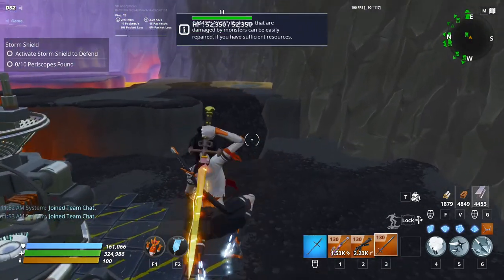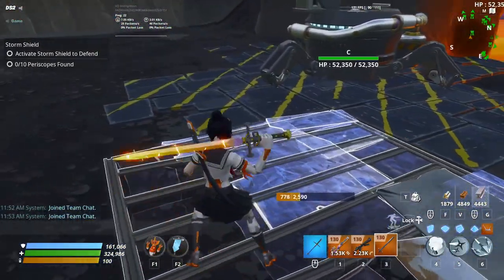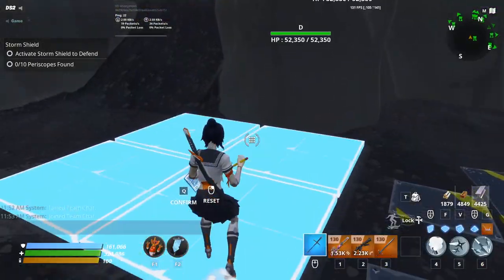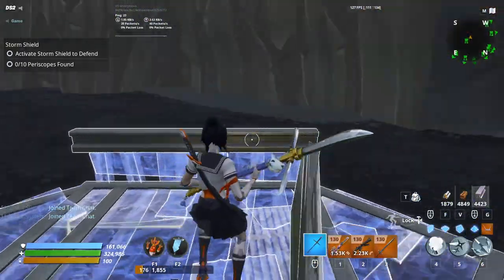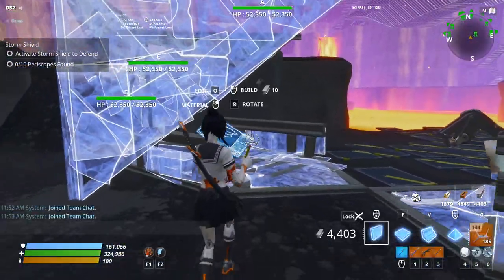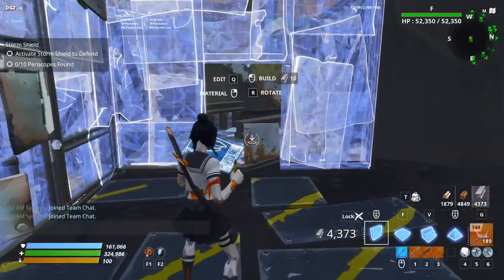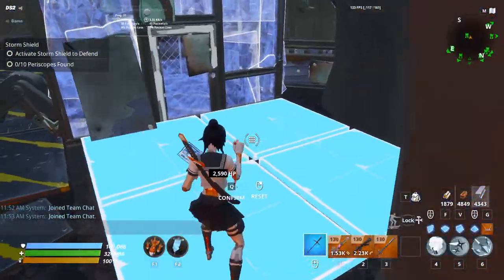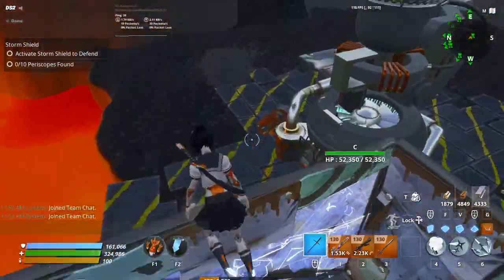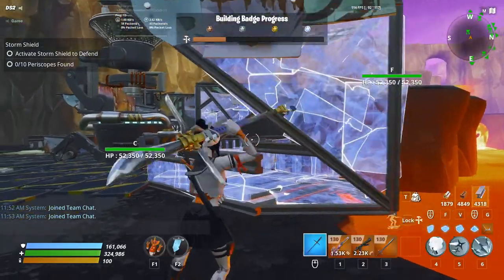We don't need that pillar anymore because they got rid of the spawns. For the amp design you're going to do a floor here, and then these are going to be edited floors like this. Then you're going to have your arch area — your triangles, your Doritos — and then it's just going to be like this, with one here.